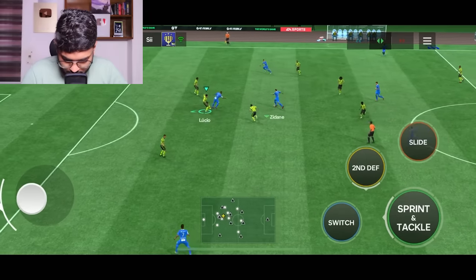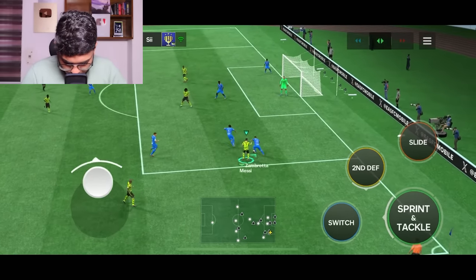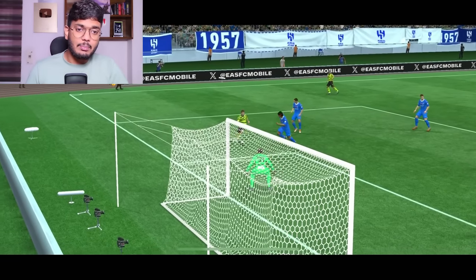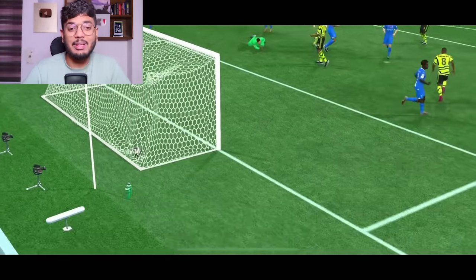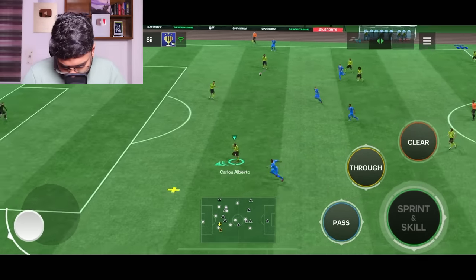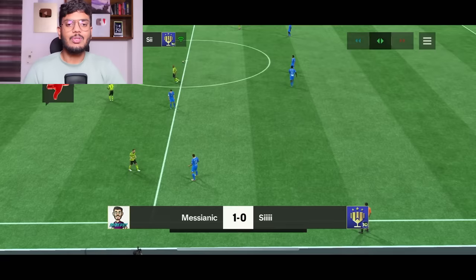Lucio has been very solid so far. Messi wins it back after Zambrotta challenges — he can score... that is fantastic from Messi! He loses the ball but wins it back, and that lane change finish — it's a ratty goal but that's fine. I don't really like scoring with the lane change shooting but it counts. Roberto Carlos is up in attack — that's bad positioning. Carlos Alberto with another good defensive performance alongside Lucio. That's half time — my opponent has been spamming thumbs down for some reason.